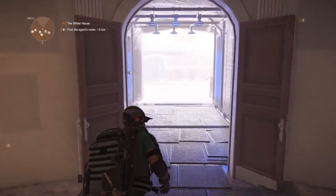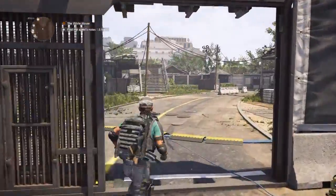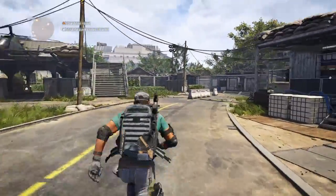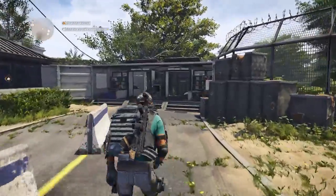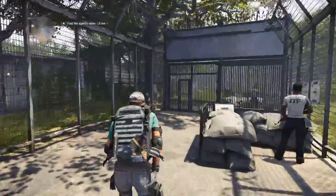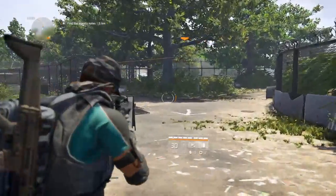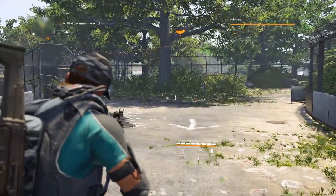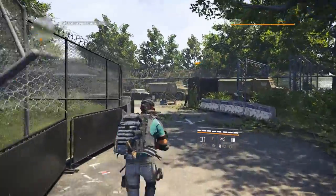Okay everyone, here we are back with PS4 My Play with another video from Division 2. On this video we're gonna have an attempt at trying to take control of the area Downtown East, and we're gonna have a crack at trying to take the safe house. Let's go! As usual guys, make sure everything is reloaded, make sure all your weapons are loaded.